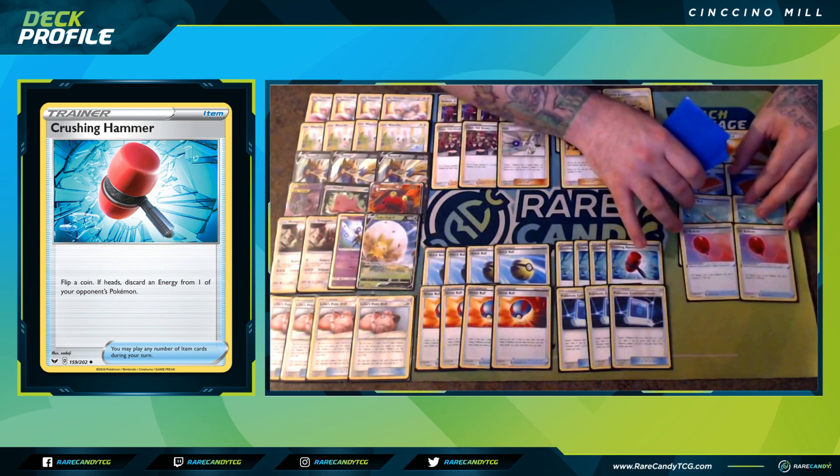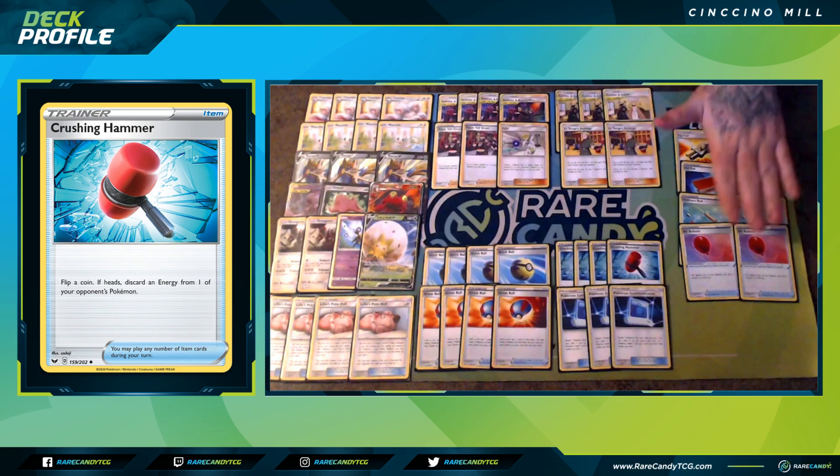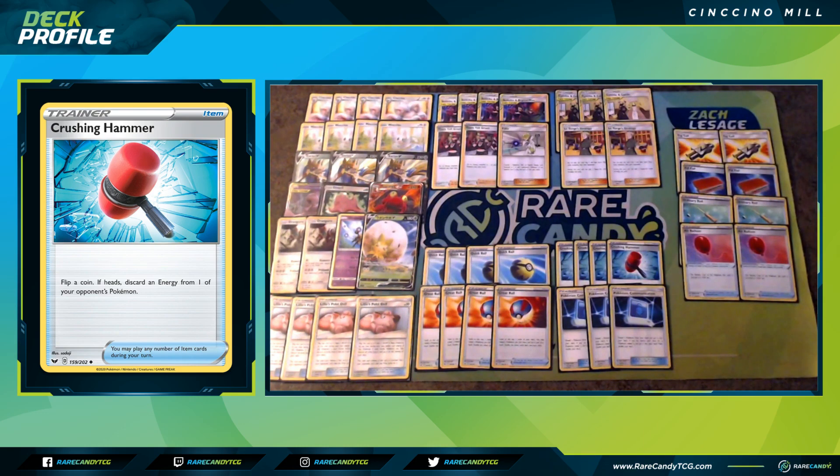We have a couple copies of Air Balloon — the Air Balloon allows us to handle retreat costs. If our Oranguru has two retreat costs and we're trying to retreat into Mewtwo & Mew GX to win the game, that's one way to do it. Sometimes Zacian V is in the active position. This deck has no switching cards currently. I've considered cutting an Air Balloon for Tate & Liza, but you can't play as many supporters as you want in one turn, so double Air Balloon is more of a safety net.